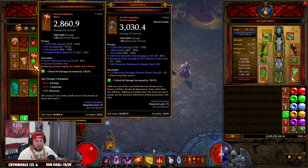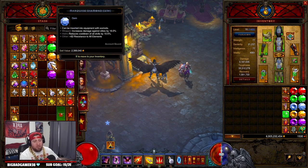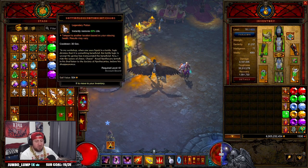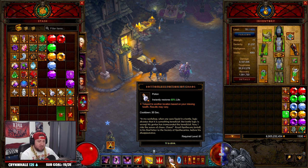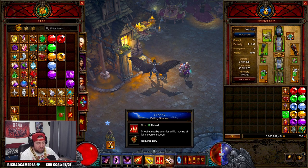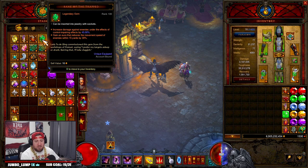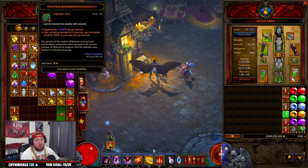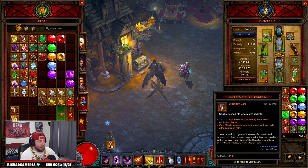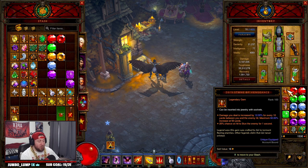When you have so many duplicates — like Echoing Furies — you're going to get a million of them grinding GRs nonstop, so unless it's a really good one, you can dump it. For extra items, keep all gems because they stack. Potions you don't have to keep — I just like having them throughout the season in case I want to swap and try something different. Keep all your gems and transfer those, plus any legendary gems you've ranked up for augmenting.